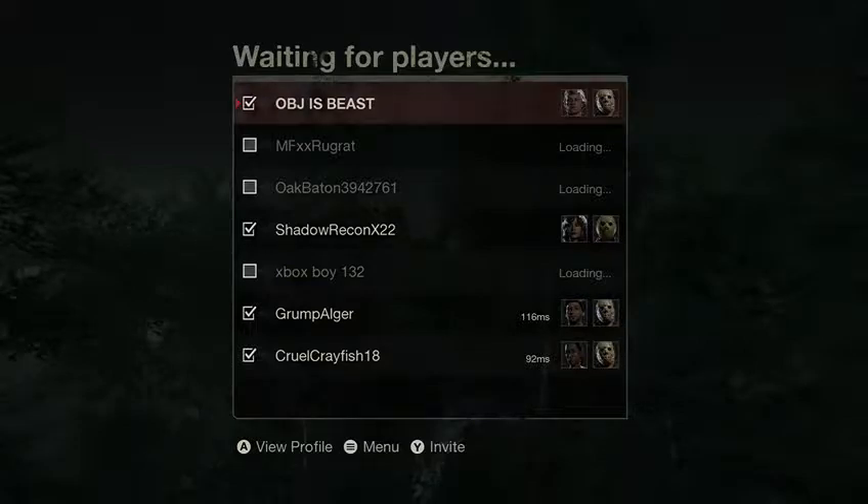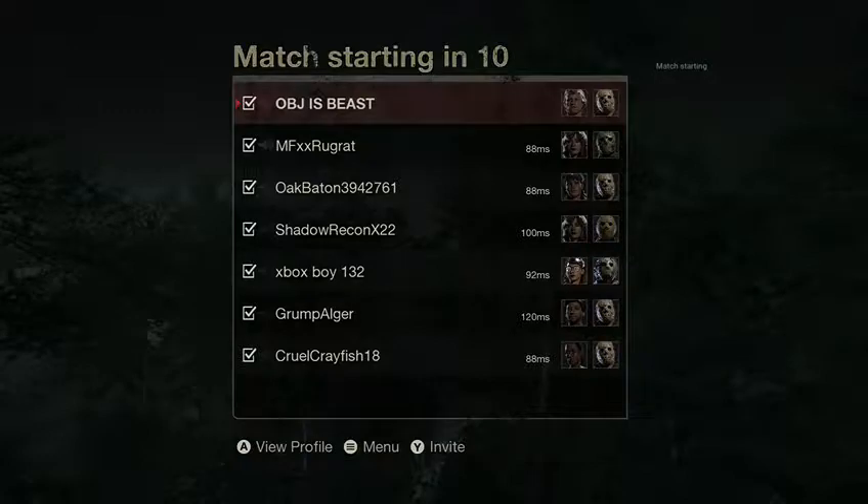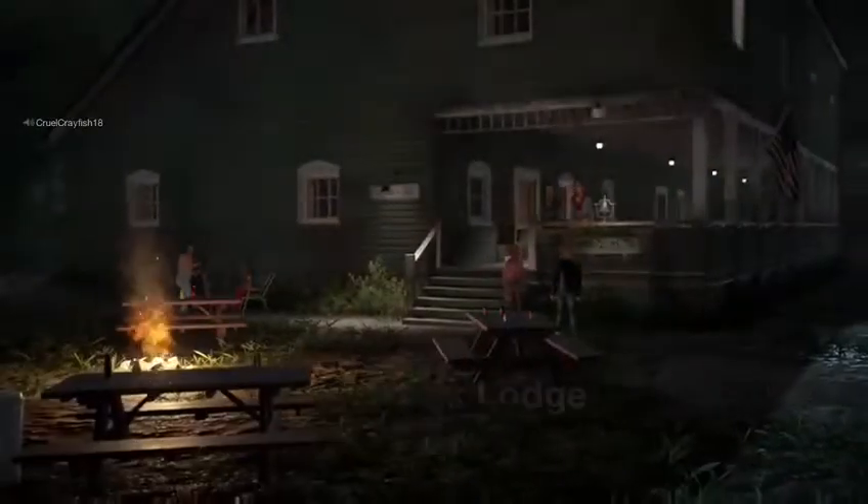Hey everybody, what's up, it's Awesome AJ and we're playing Friday the 13th. Today I'm doing it alone because, as you can read in the title, I'm just doing a little tutorial to show you how to do a newer roof glitch that hasn't been patched yet. Unlike the old one with the bear trap, this time you just have to be uncrouching. It's pretty simple — you get on the roof of the big house, the lodge, whatever you want to call it, and you can just hang up there. The only thing Jason can do is throw knives at you.